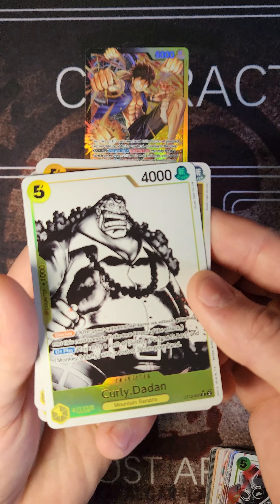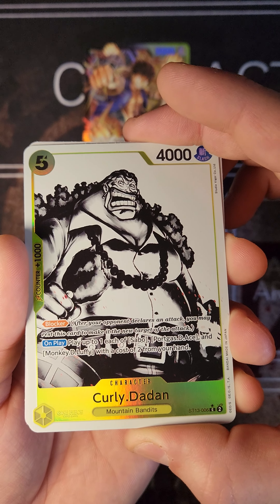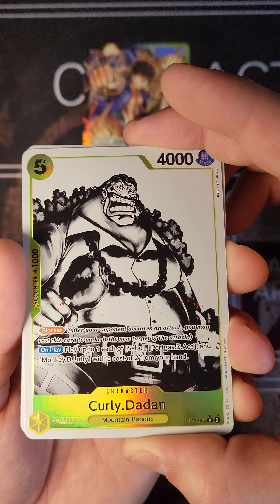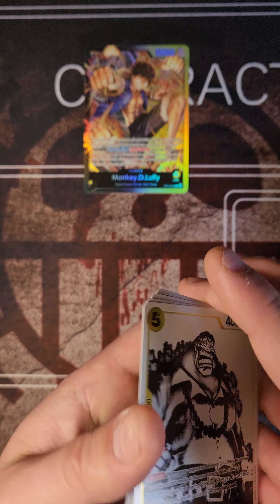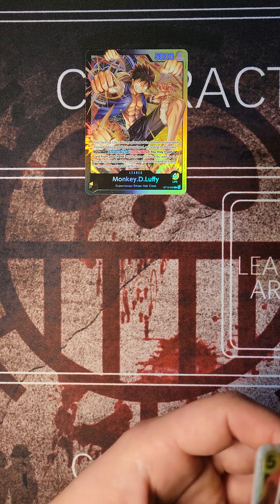Next we have the Curly Dadan. She's a blocker. On play, each of your Sabo, Portgas D. Ace, and Monkey D. Luffy with a cost of 2 from your hand — you get to play all the little baby ones, and then from there pop off and get to the bigger ones.